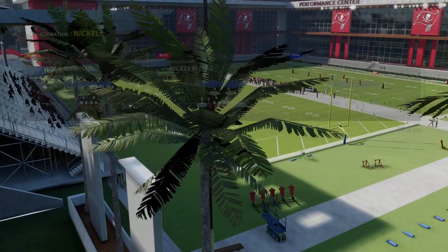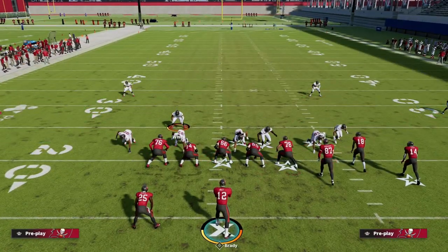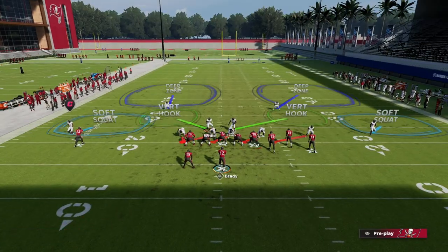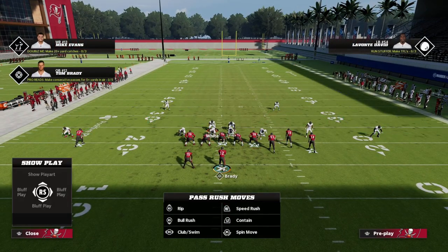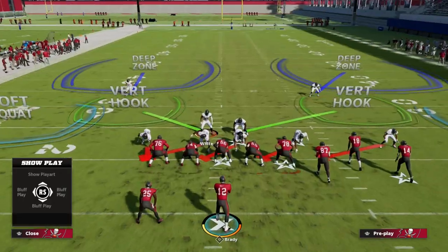Today we're taking a look at the play Nickel Blitz 2. The setup is really simple — literally all we're going to do is globally pinch our defense. I like to user the linebacker on the side of the running back.